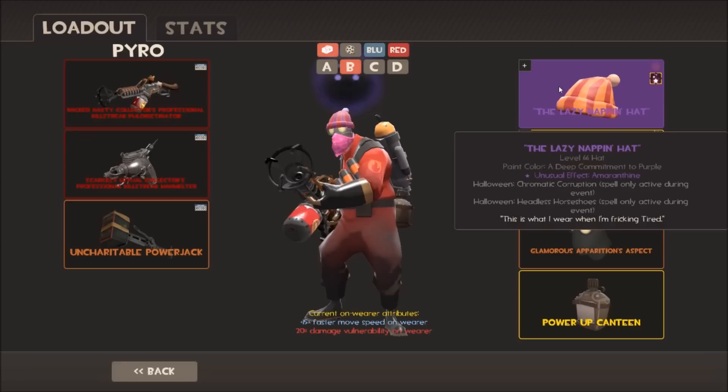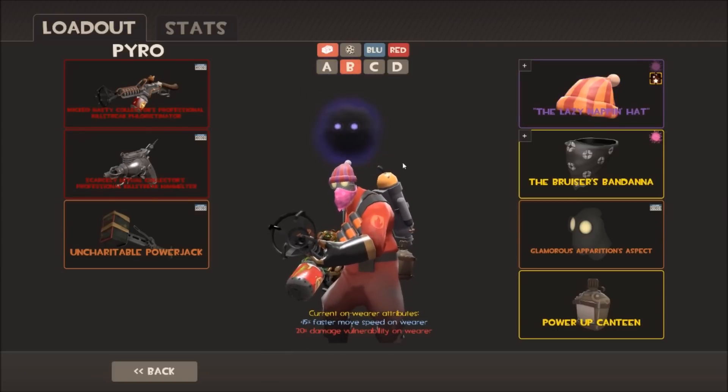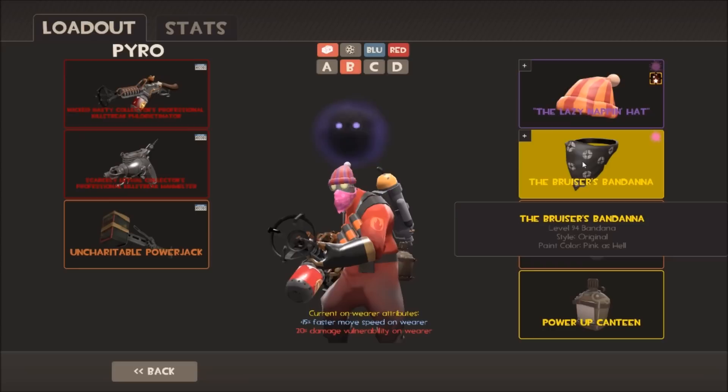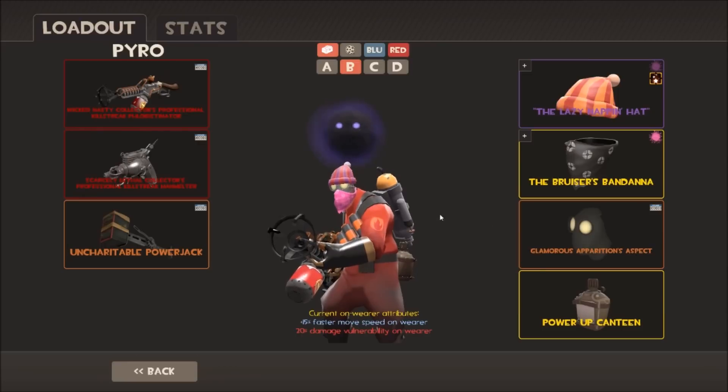I've got the Napper's Respite with Amaranthine - donated to me by Soviet Kitty as well, with a couple of Halloween spells. It goes well with my pink Bruiser's Bandana and my strange Apparition's Aspect, just to change things up. I switch between these two loadouts depending on what mood I'm in.